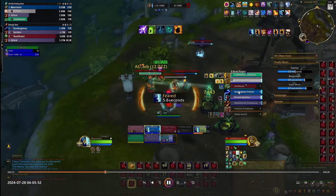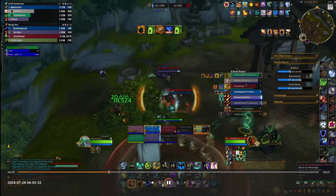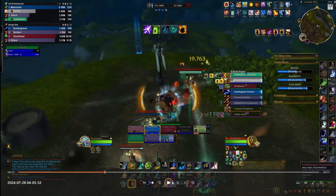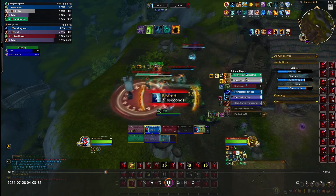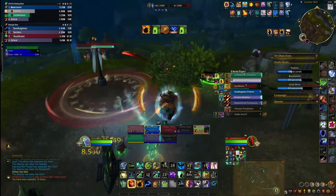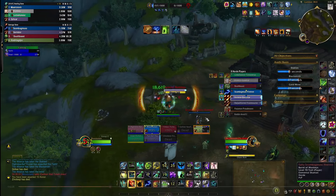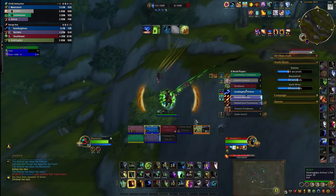I end up blowing my CC trinket here because I get caught in crowd control. If I were to sit this full fear, they would get the flag cap, and I'm still trying to stall even though we have four bases just to limit the response. So I blow my trinket, position myself to get a knock, and hit a really good knock hitting both of their healers off the base. Unfortunately, the Elemental Shaman then lands a sick knock-up with Burrow into Thunderstorm and throws me off the cliff too — but I actually end up living because I'm a Pandaren and my racial Bouncy lets me take half fall damage.